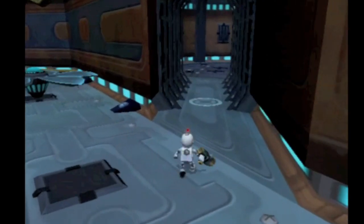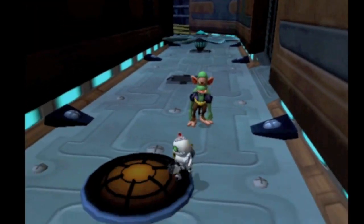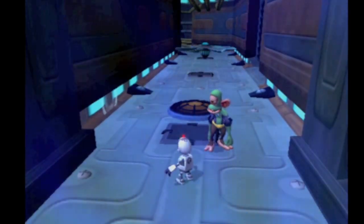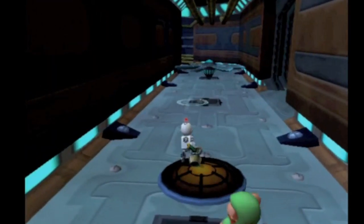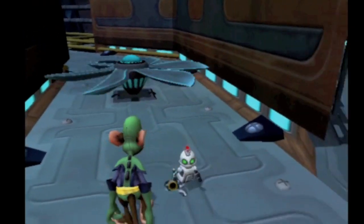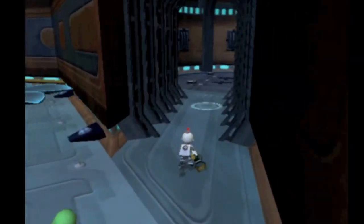This hallway was a huge problem for us. If you're looking straight down this hallway, you won't notice that to the right there's a corridor to go down. Almost every player would come straight up to this thing, get hit by it and die. I don't know why we didn't think of putting a bolt trail going down here, but that probably would have solved it.